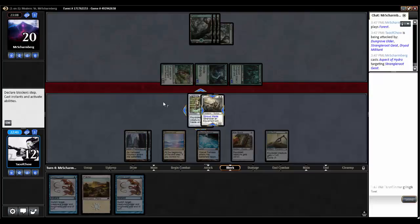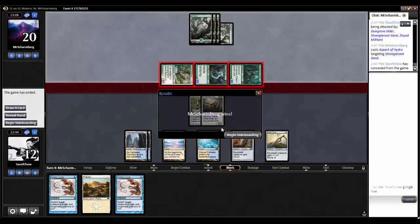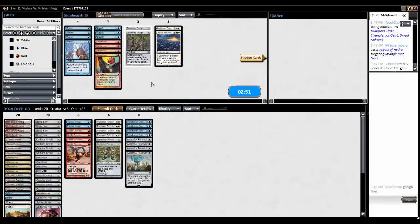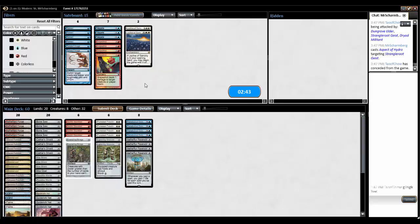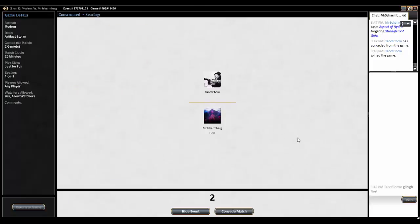Now we know we're dealing with a really fast green aggro-type deck. Let's throw out Twisted Image — I don't think it's particularly good in this case. Let's go to Ensnaring Bridge, and Negate wouldn't be too bad either. That was a serious punt, just putting those boots on him so quickly.